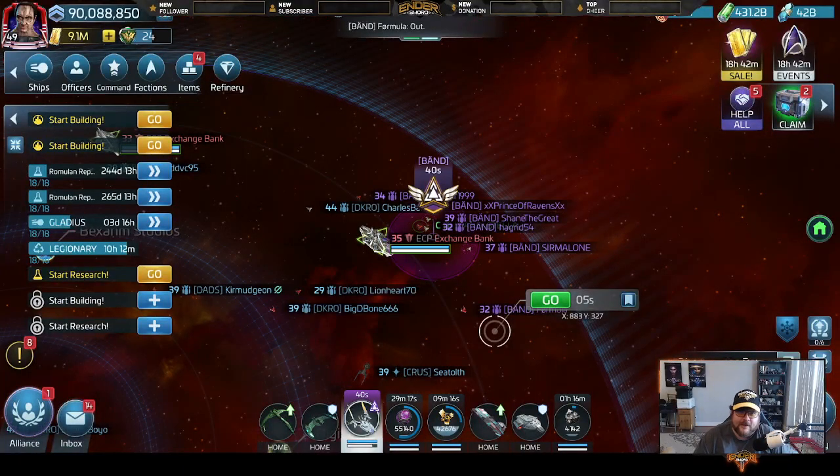Hello, Ender Sword here again, this time with a video on a concept called the Critical Path. It's a concept used in anything from construction to projects and corporations to video games like Star Trek Fleet Command, to plan out which things, which resources, which prerequisites to something — some goal in the future — cannot be moved or are most mission critical to what you're trying to do in terms of the actual timeline that you are in.